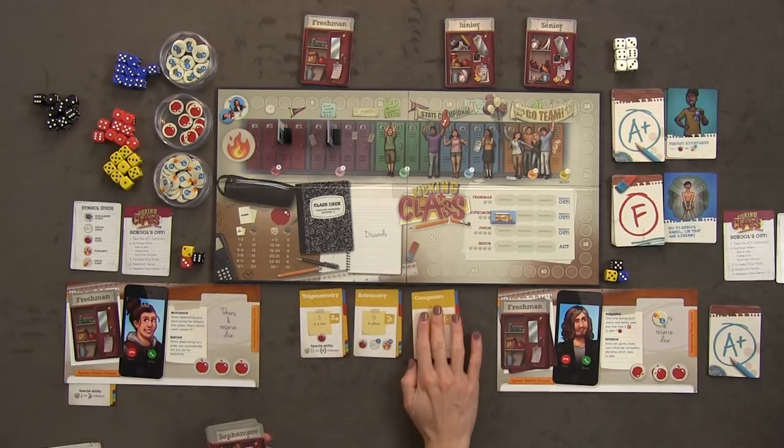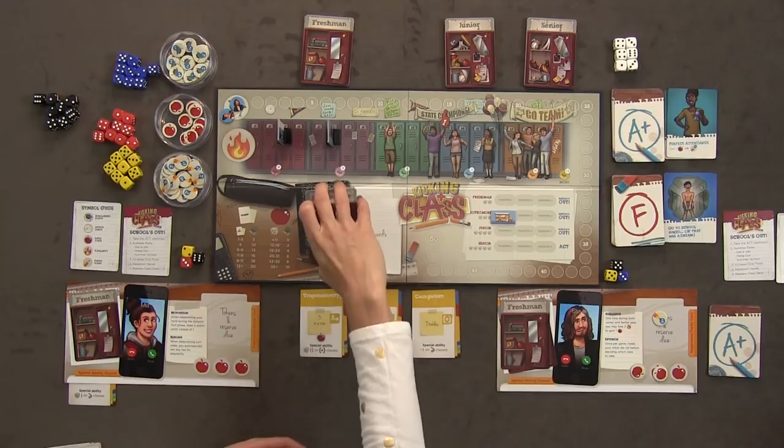Trimester one of sophomore year — trig, and some tough courses. I'm going to use my psychic ability, which lets me make my initial die roll before deciding what class to take. I'll also get a new car for popularity. I rolled low. I'll take astronomy — twelve or above. Using my special ability I can mitigate a die roll down one, wrapping from one to six. That gives me twelve or more, so I pass astronomy and get an action card, popularity, and an apple.